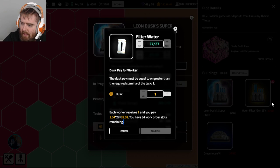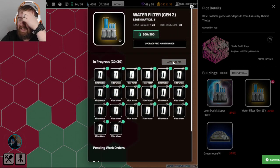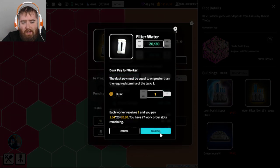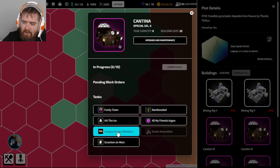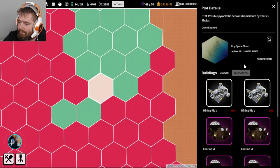We've got a lot of water filtering here because we're prepping for the cantina tasks to rotate in about five hours - they're going to rotate onto water. They're currently on Hungry Hungry Martians. If you are new to all of that stuff, we do have a YouTube channel with a whole bunch of useful tutorials if it's something you're interested in playing.